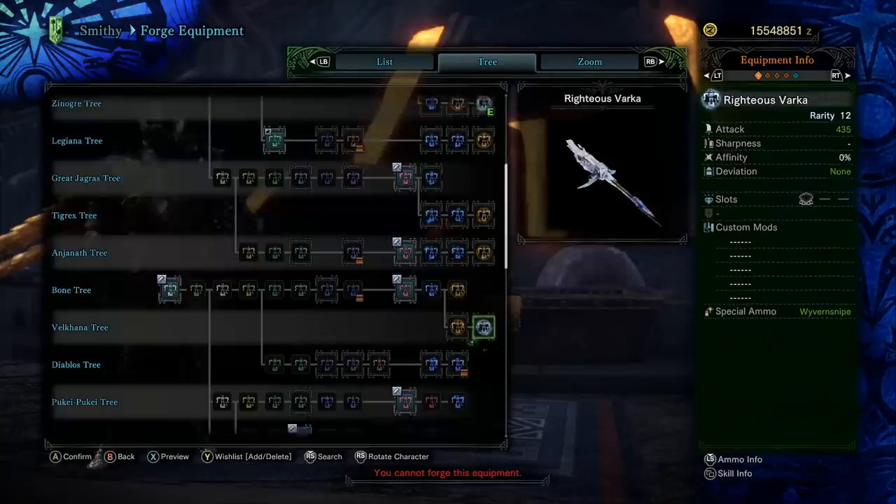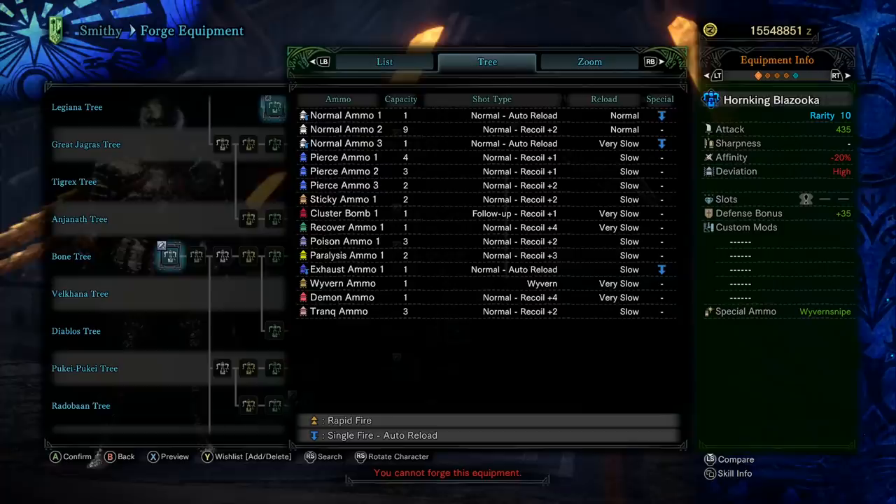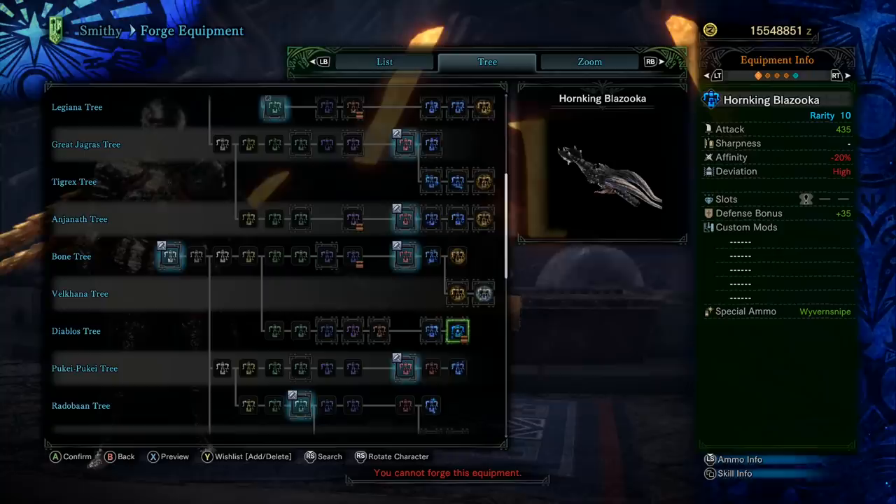Here is the Diablos tree — the Horned King Blazooka. It's very fun. It's very good at using wyvern ammo. I don't really think you'd want to use it for auto-reload normal ammo 3 when there are already strong normal ammo heavy bowguns, namely the Lunastra Styx which is really good for normal ammo. The piercing ammo clip is too small at 2 shots — the Nargakuga has 6 shots and the Viper Kadachi has 6 shots too. This heavy bowgun also lacks a wake-up with sleep ammo, one of my biggest criticisms. In the past it was best known for its Wyvern Snipe and wyvern ammo, but I don't know if it'll hold on to that position.